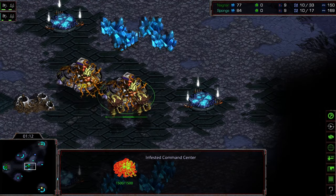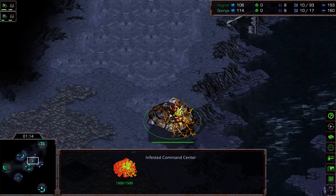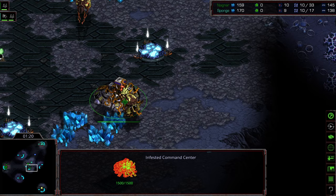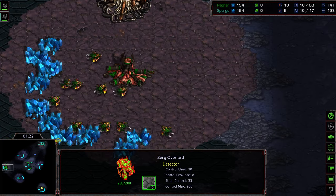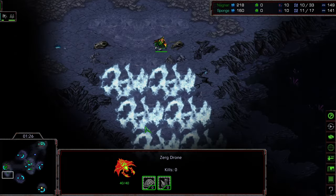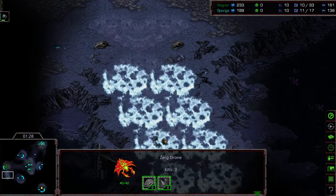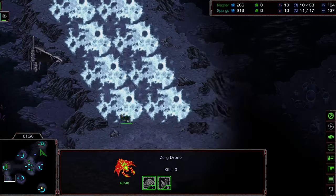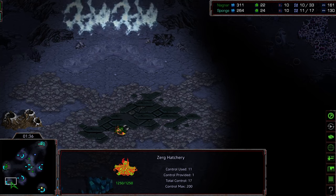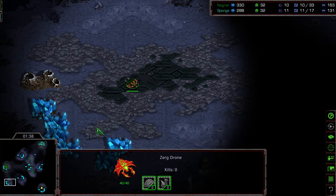Middle capture from Nagnar and a very late one from Sponge. Let's see if he can get the bottom right-hand base capture as well — it looks like he's splitting off to do so. This has been Nagnar's game plan across the board: make sure he has an advantage in that regard. Actually he's just going to send the drone to do the capture. Nagnar going for a 10 hatch.